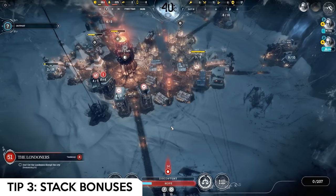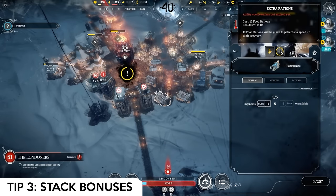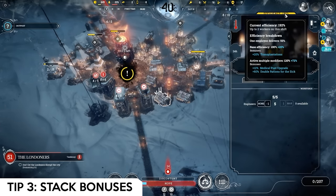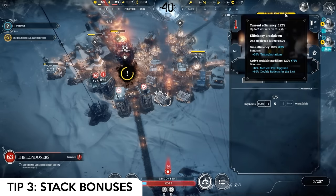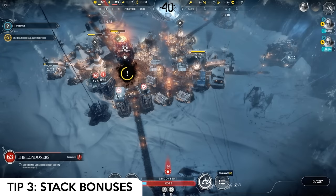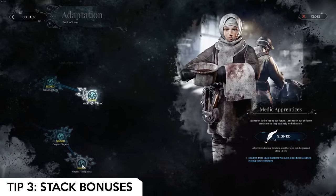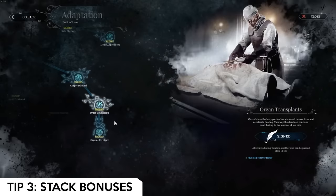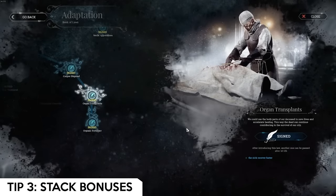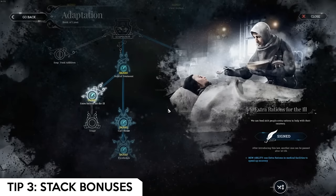Tip number three is about stacking progressive bonuses. A lot of the different research and law trees end in boosts for particular building types. A great example is this medical post: its efficiency shows 192%, meaning I'm getting nearly double productivity. That comes from multiple sources — 20% from transplants, 12% from a medical post upgrade, and 60% from double rations for the sick, among others.